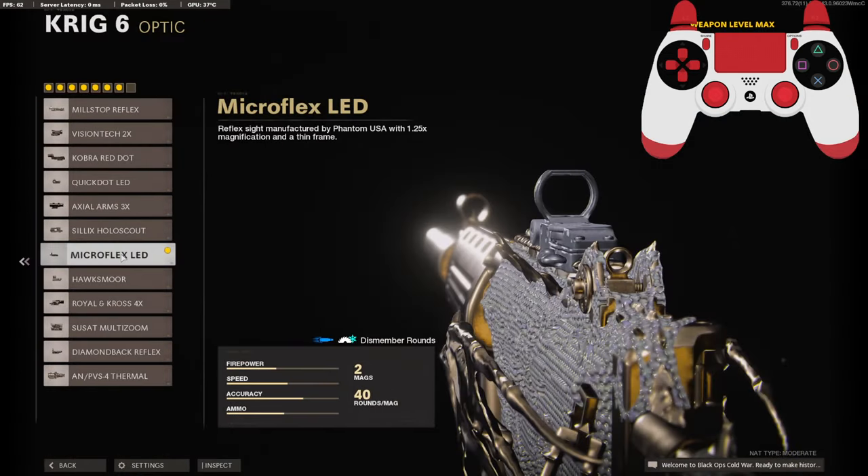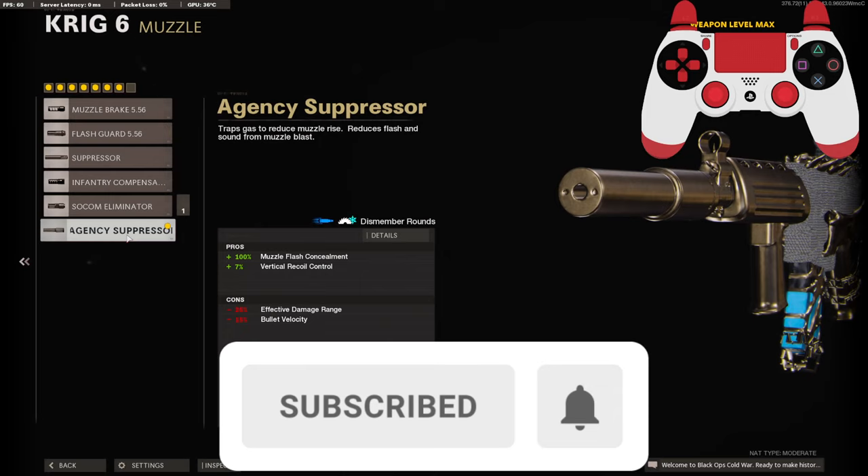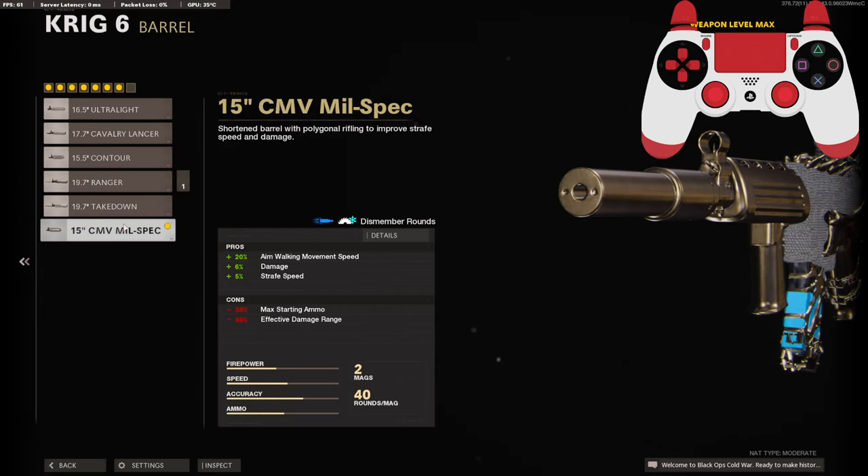On the first attachment I am running the Micro Flex LED, but you can choose whatever you prefer. On the muzzle I'm using the AGB suppressor to stay off the minimap and for the vertical recoil control — this is always my go-to for the muzzle on the Krig. On the barrel I am using the CMV Mil-Spec for the 20% aim walking movement speed, 6% damage, and 5% strafe speed.